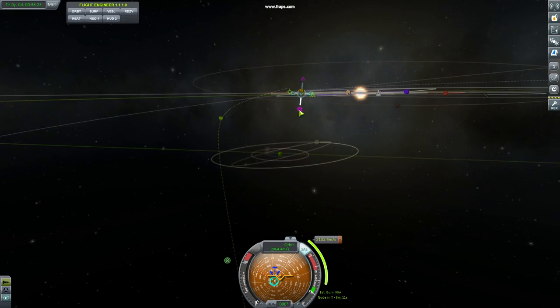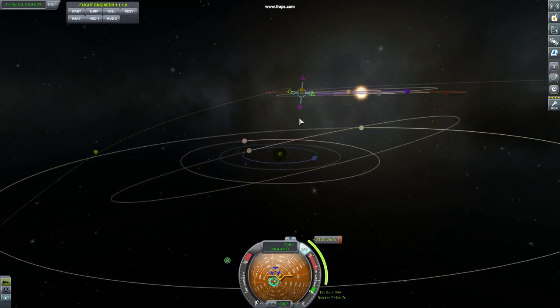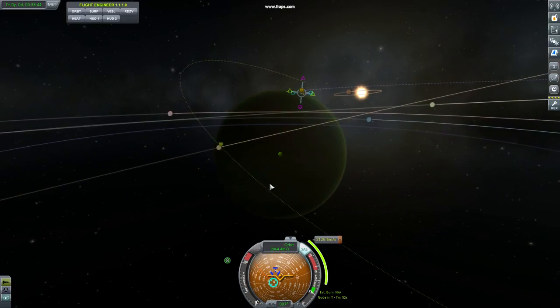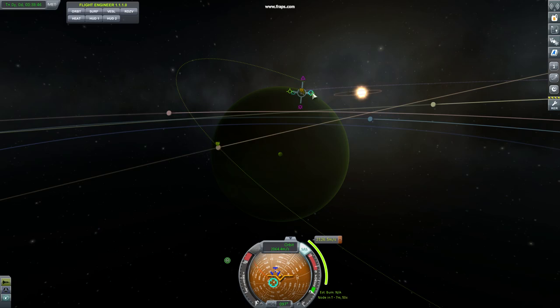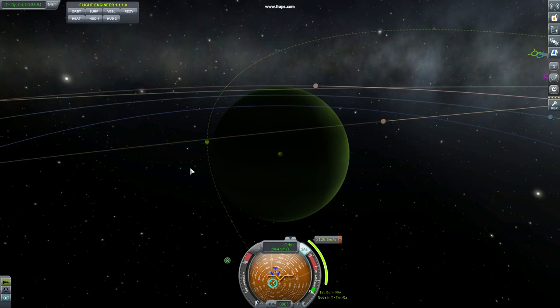Zoom in a little bit — I can see I'm a little too high. Keep using radial to bring it in. Nice, close encounter. Here I'm going to come in at 500 kilometers and I'm going to be ripping through the atmosphere and aerobrake.